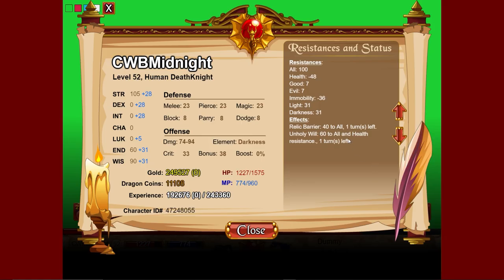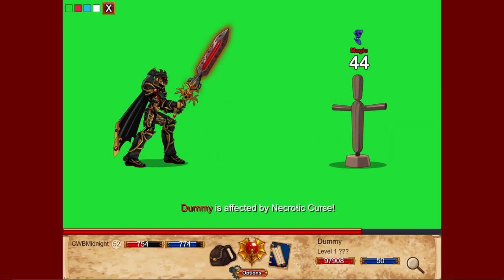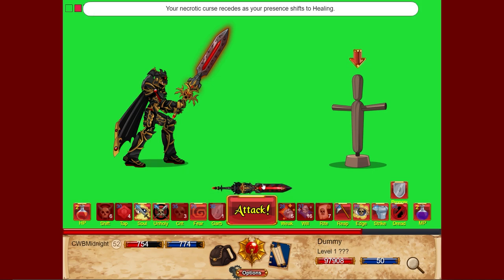Dark Rite now costs no mana, which is pretty cool. It no longer applies damage over time or heals, and now does an attack with base damage of 100. The skill allows you to sacrifice 25% of your HP to grant 20 boost and bonus for five turns — this cannot kill you. The amount increases based on relics from 20 to 40, and cooldown is reduced to 7 turns. We've got some major damage stacking — 40 boost and 40 bonus. Since our health has gone down, we're going to switch to healing presence.